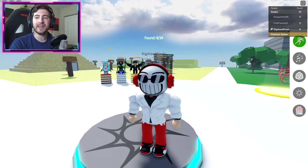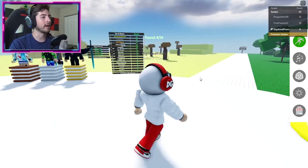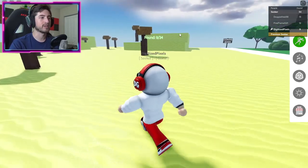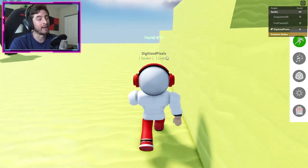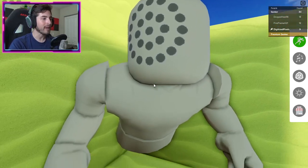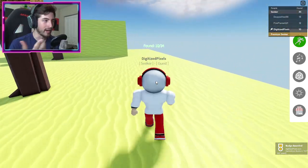Next up we're gonna get SCP-093 version 2 and SCP-093 version 1. Come back to spawn and go to the desert. We're gonna go to this first sand dune — they have trees so I don't know what to call it. Right here in this little block you're gonna go through and that is going to be SCP-093 version 2.